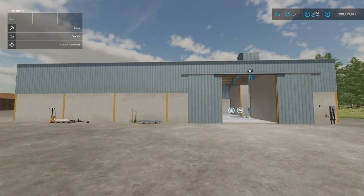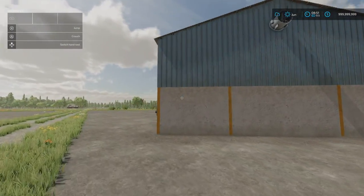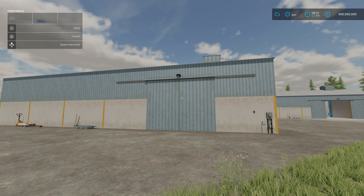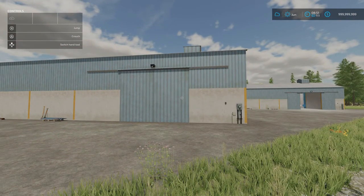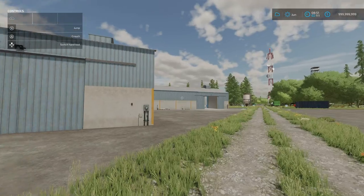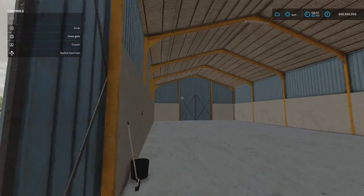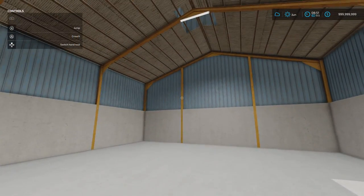The first one is under Build Mode and Silos; the second you'll find under Build Mode and Sheds. It's exactly the same building but without the silo inside — 19 slots and 55,000 to buy. So 75,000 versus 55,000 — a 20,000 difference. You've got lights on the outside and inside, but no silo, so you have open space for whatever you want.